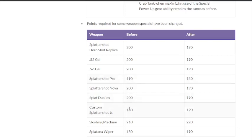C-Junior goes from 180 to 190p. C-Junior was a very good weapon for spamming Wave Breakers, and Wave Breakers are a great way to deal with Crab Tank since the crab needs to ball up to jump over them. Increasing the cost means less Wave Breaker spam. I don't think it's a huge problem on a weapon that can paint incredibly well, but it will affect it slightly.